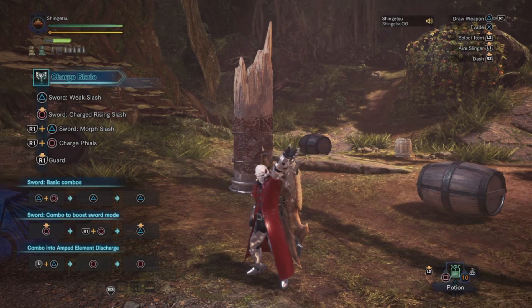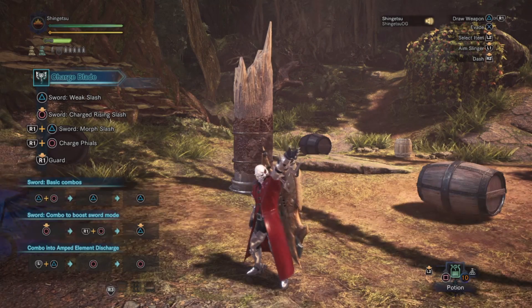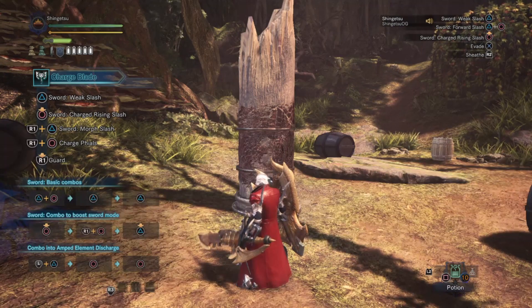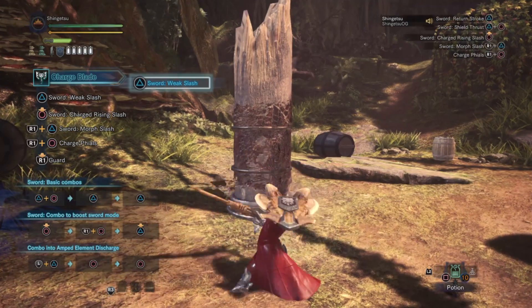Hello guys, this is Darius, also known as Shingetsu. Today I'm going to be bringing you a video about a very beloved weapon — the charge blade. I will be doing this little guide that hopefully will help you out. First of all, I'd like to start with some terminology. The first move I want to rename is the Amped Elemental Discharge, and I will be calling it a 'super' throughout this video.